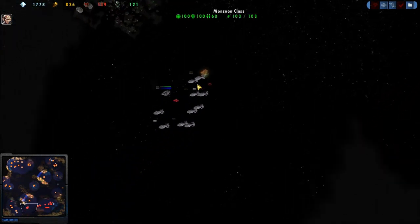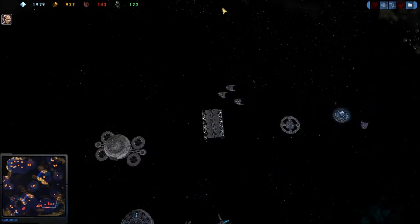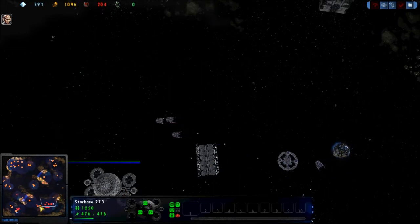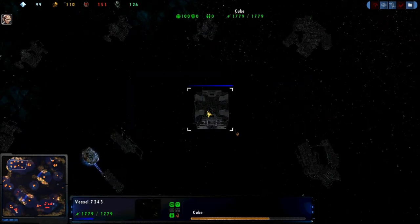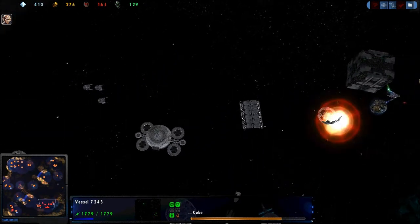A couple of potshots from that starbase. Cube coming in, and this is pretty much it. This cube, uncontested, is easily going to be able to take apart this starbase area. I'm in Tactical Cube number two, almost up — probably going to either go straight down to the middle towards the base or head down here just to cut off any of these Intrepids that are making their attack.